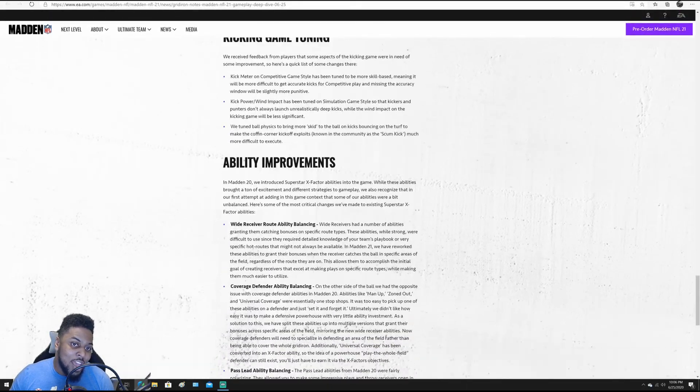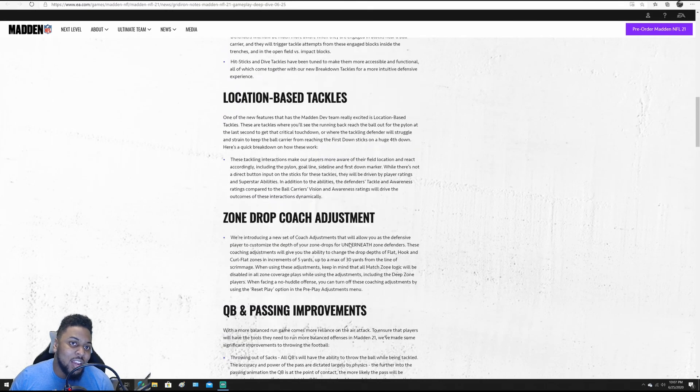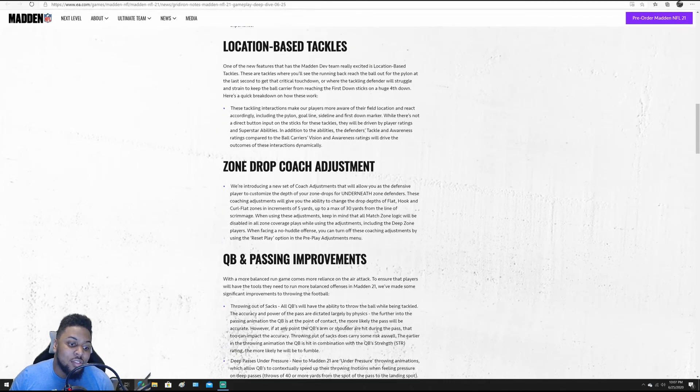One thing we can't really cover because it's not in the gridiron notes — they did change the controls for the halfback. They've made all the non-elusive movements beyond the face button. So if you're on Xbox: truck is Y, spin is B, stiff arm is A, and your right stick has right stick up as hurdle, left and right for juke, and right stick down as the new dead leg animation. I don't know how I feel about that — truck being on Y is going to be interesting. But it's definitely something you have to get used to. I appreciate you guys for watching. Like and subscribe, I'll try to drop more of these reaction videos as more Madden gameplay is released. Until next time, peace.